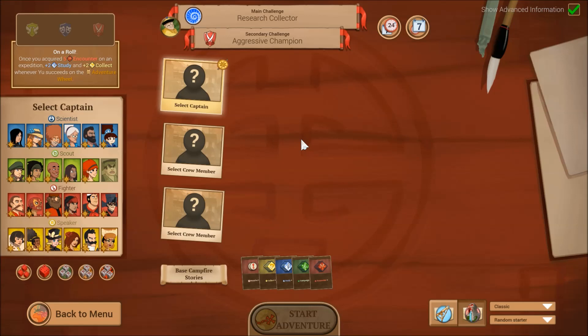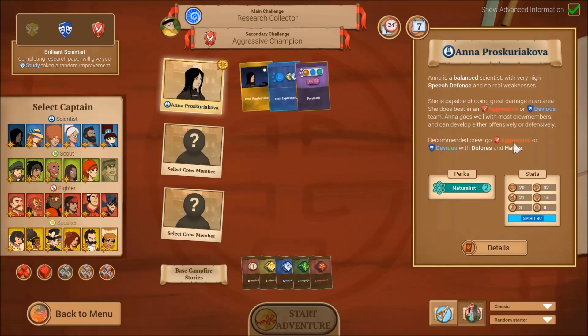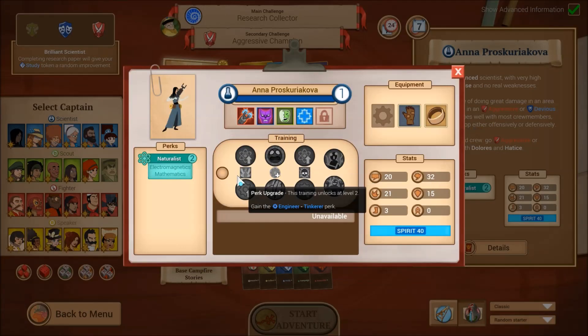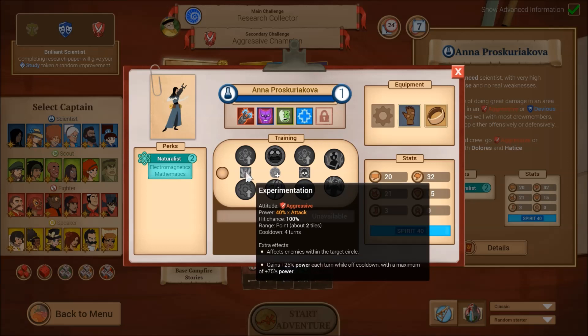Maybe it's just me, but someone comes to mind immediately for this challenge — and that would be Anna. Not only is Anna decent in an aggressive crew, her Brilliant Scientist Captain perk means that completing a research paper will give your study token a random improvement. Not only does this mean you're not hurt by gathering hundreds of study tokens, but oftentimes the improvement you get is zero to one extra study per study token. If you can stack that up a few times, you can end up with a lot of study.